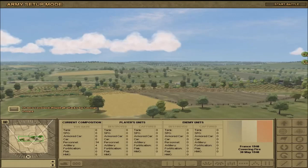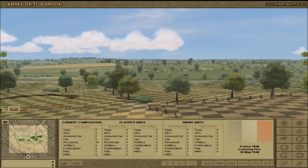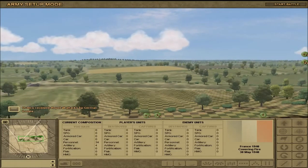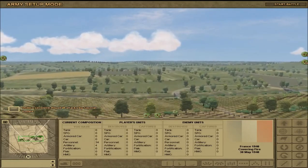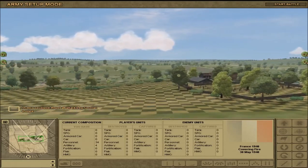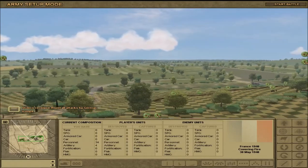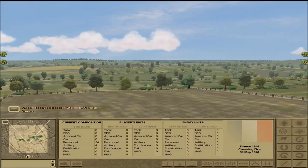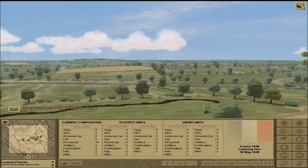Well hello there, mon ami. We are here of course in Dunkirk trying to defend from the German army. We are trying to allow our British friends to escape France. At this point it's pretty clear that the Germans have taken over the country despite our last two victories — they really weren't that huge in the grand scheme of things. Now we are stuck defending a trench against a number of Germans. We're going to start the battle and try to repel all attacks by German invaders.